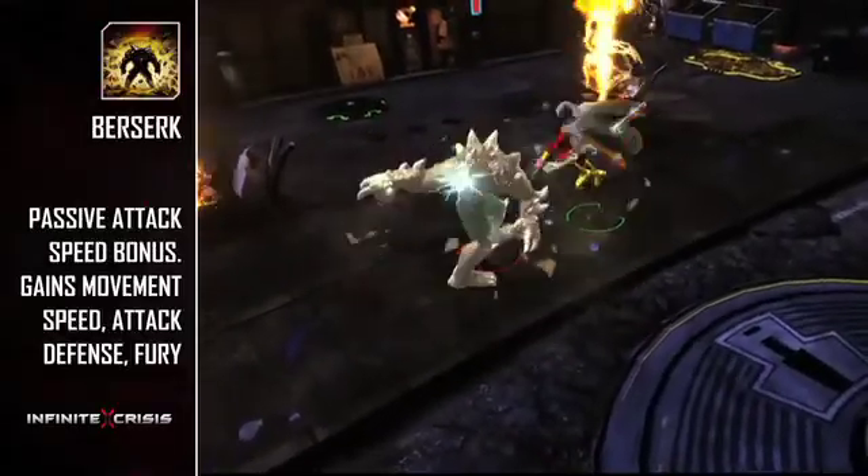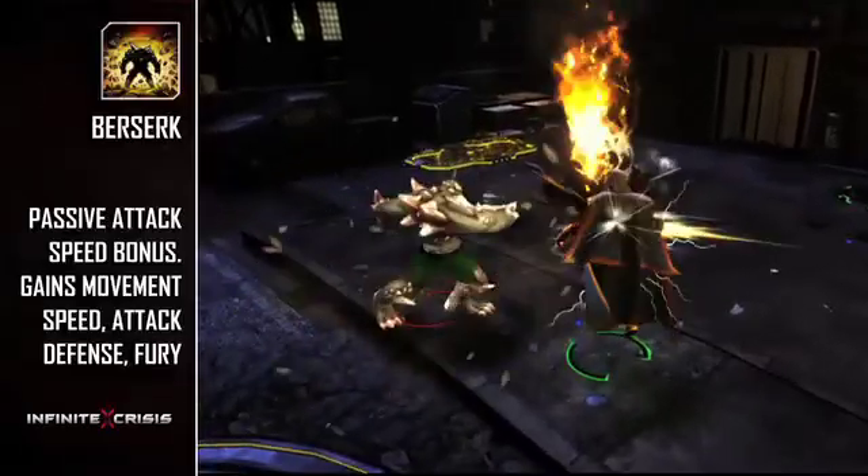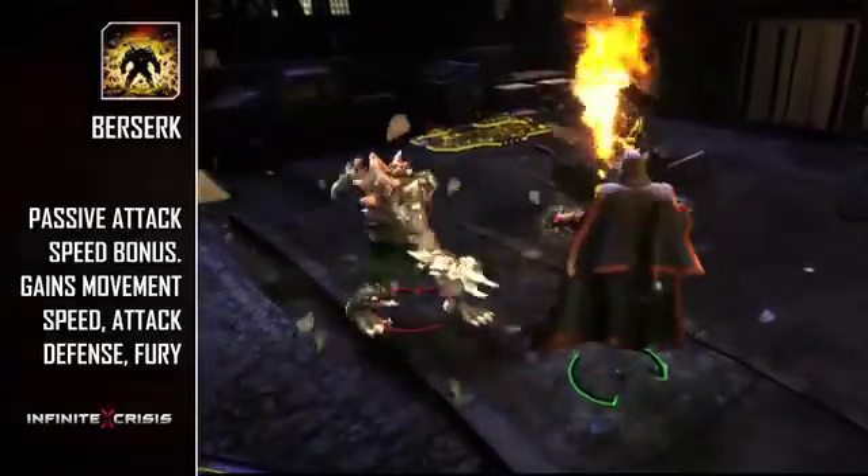Berserk is Doomsday's W ability. Berserk passively increases Doomsday's attack speed. Activating Berserk fills Doomsday with fury and awards him bonus attack defense and movement speed.